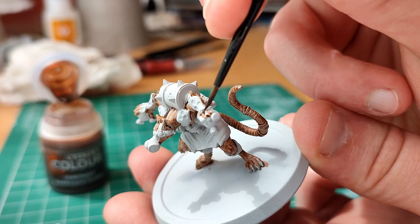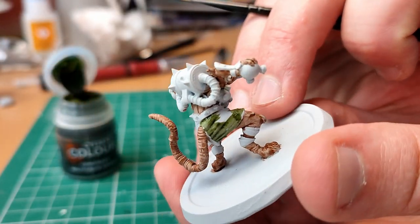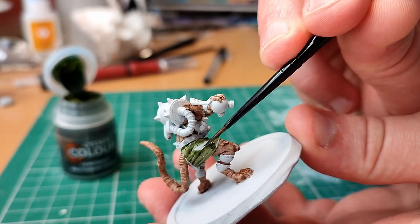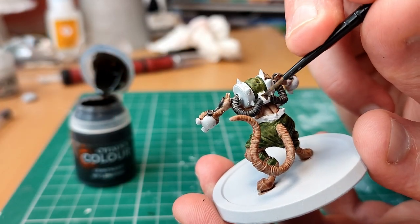I wanted it to be mostly covered in skin rather than fur. The cloth I used a dark green, the same color as the serpent — two creatures living in the sewers. I then paint the tubes and mask a dark grey, and any belts a dark brown.